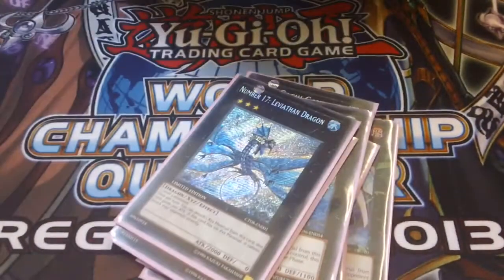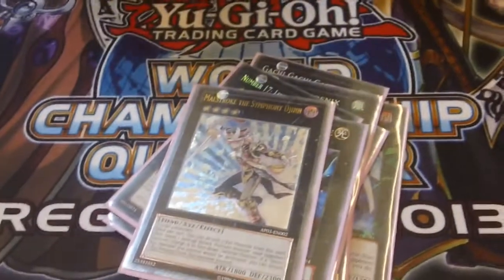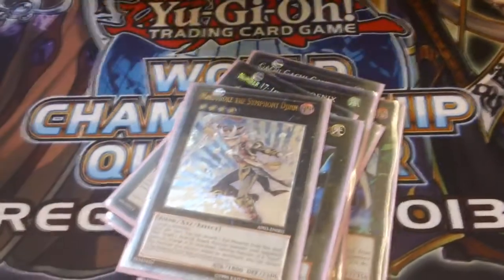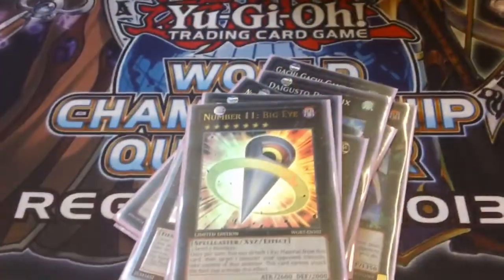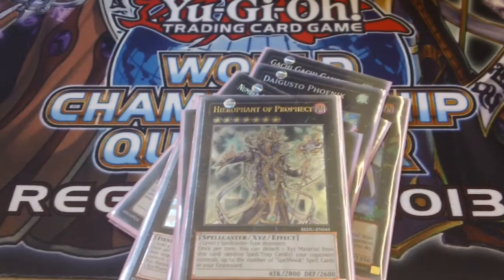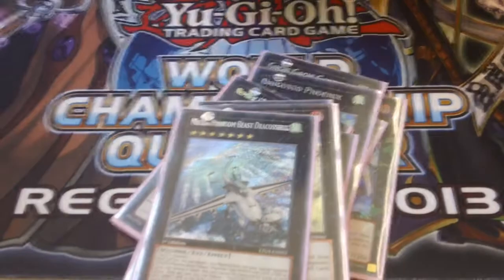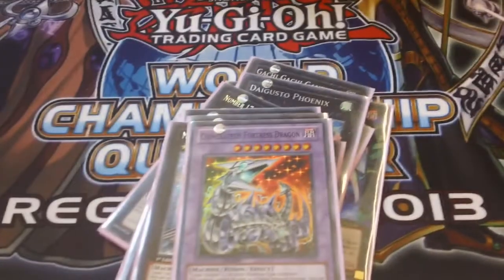I don't really know why I'm running both of those. Photon Papilloperative and Maestroke — I can't even make them, but Maestroke is shiny and Papilloperative is a staple extra deck card. The only rank 4 I actually make is Number 11: Big Eye, which is just a big card — I used it to wreck Fire Kings. Mecha Phantom Beast Dracossack, because money. And the last one just in case you play that Cyber Dragon build.